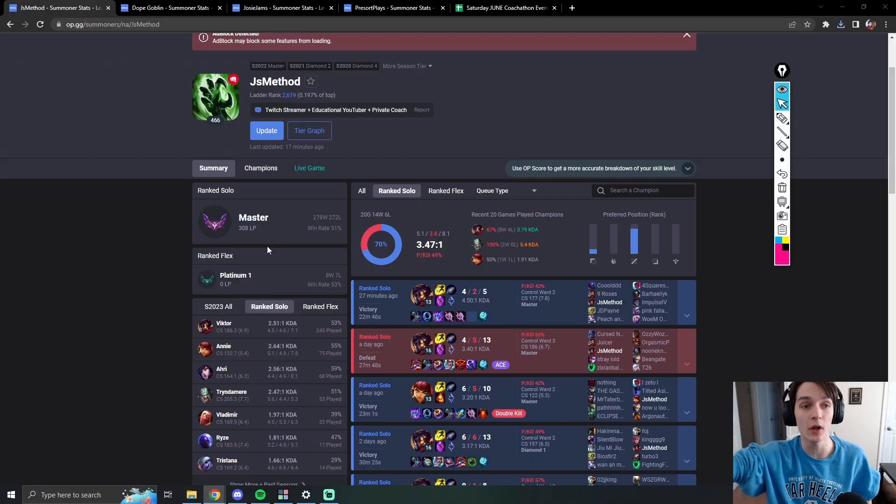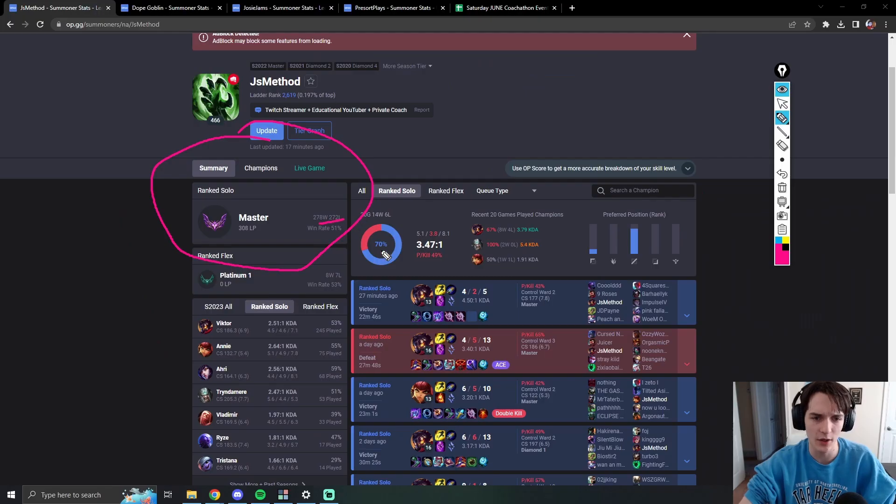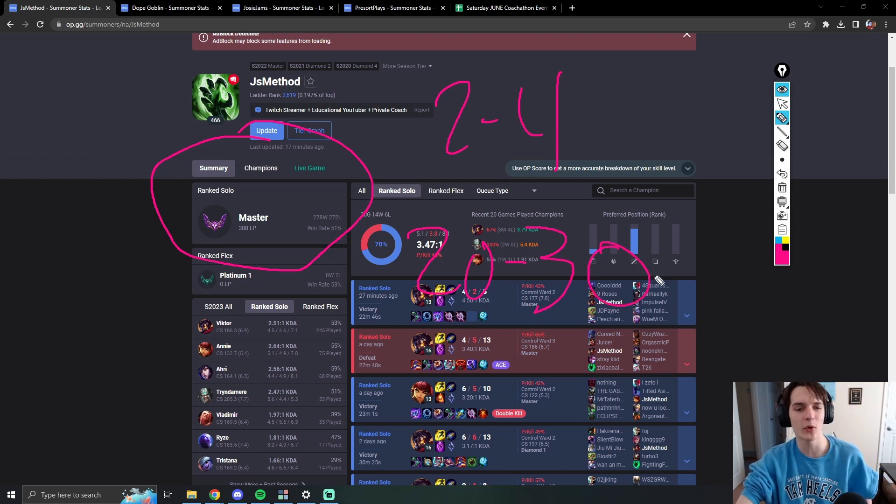For today's video I'm going to use my own account for the initial example, and then we're going to go through some example accounts of clients in my academy. The very first thing I look at when I open up an op.gg is games played. Generally speaking, you want to be playing two to four games a day. At the end of the week I like to see 20 to 30 games. You want to make sure that lines up with about the point we're at in the season.